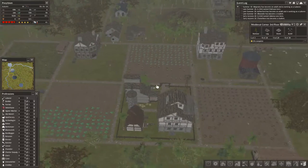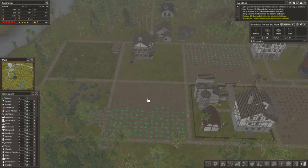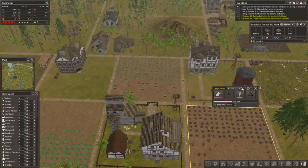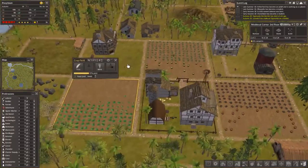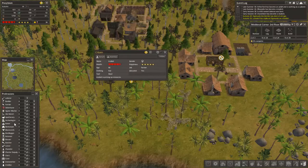I think these farms are just a little bit too big. What if we just put two of each, have them look the same, but they have two people working them. Or we could just put two farmers in each one. I think that's what we'll do. Two, two, and two. I think that's what we have to do.